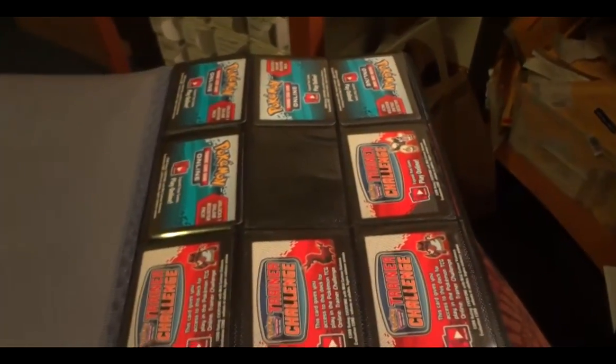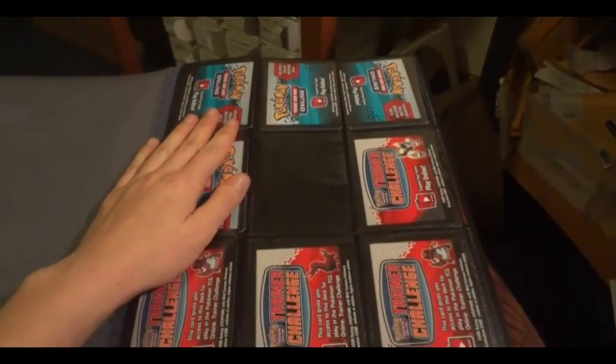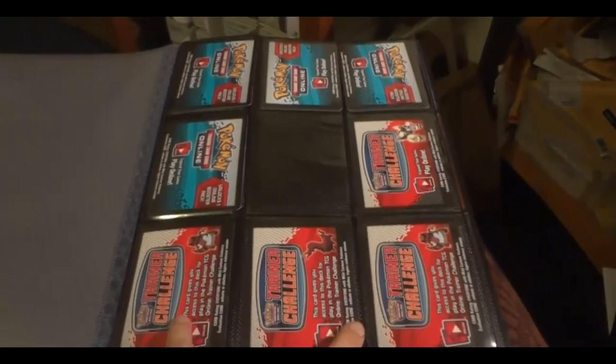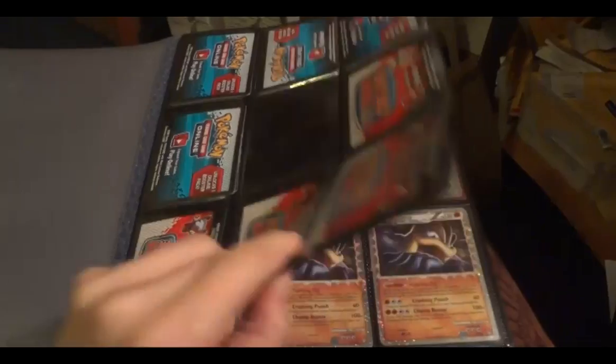I'll start off by showing just some code cards. There are about 20 of the regular code cards in the top half, and theme deck code cards at the bottom with Crocodile and Scullipede, and I believe that is a preview pack.